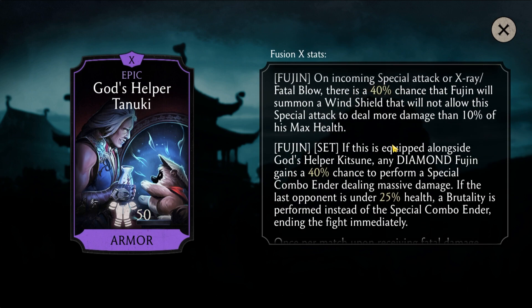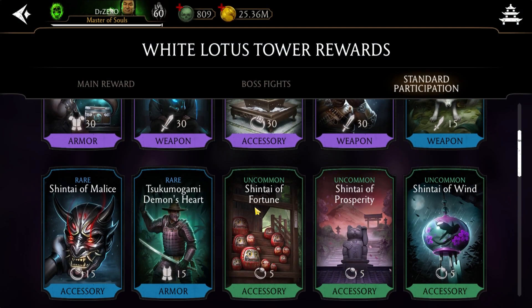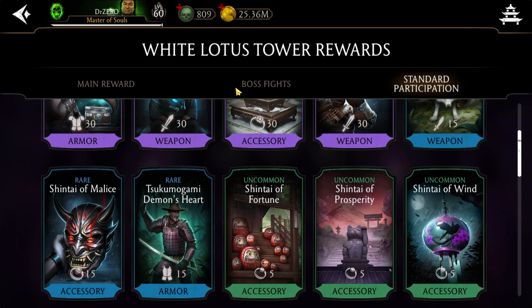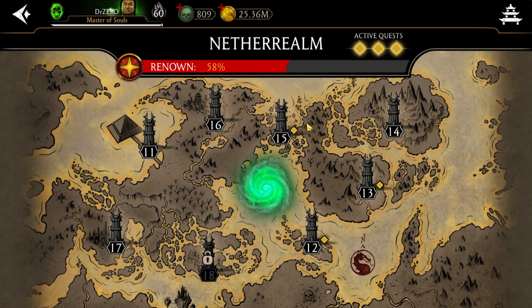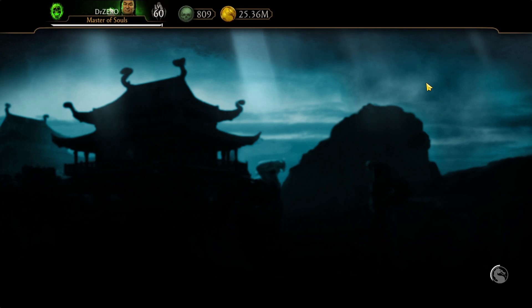Fusion — so Fusion's Brutality is here. And this is the fusion set — okay, so this is the set. Alright, whatever. Back — nice, nice.